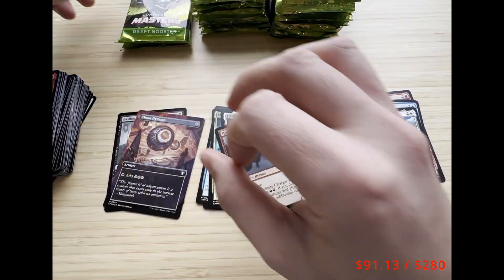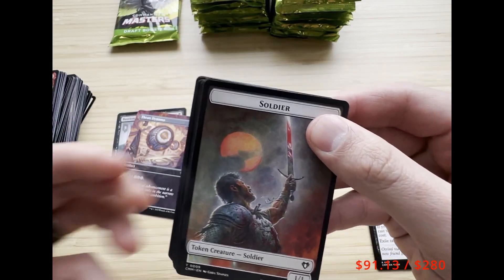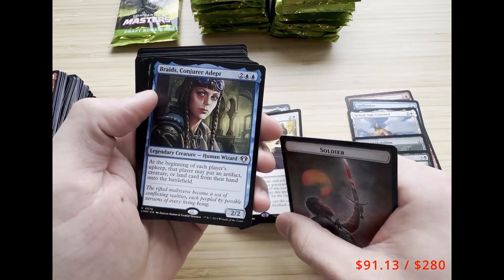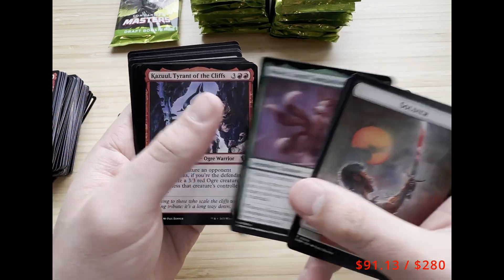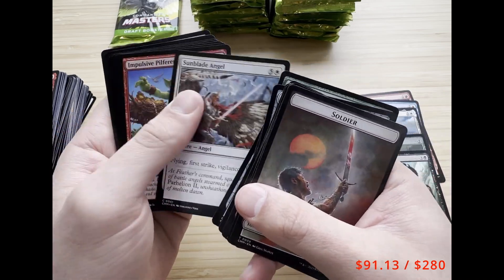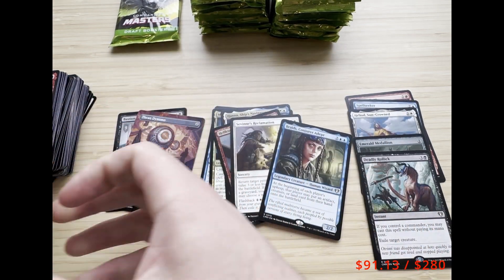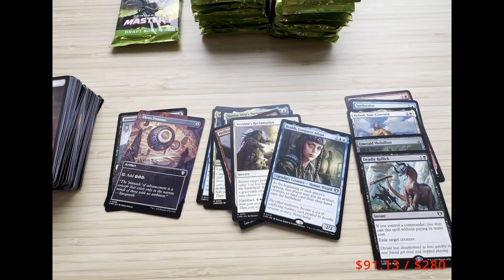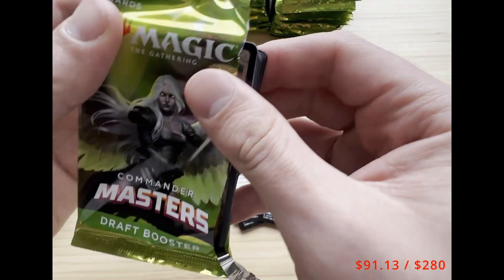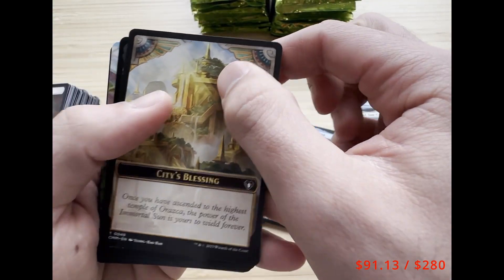We got Savai's Reclamation, Braids, Moa Loyal Soul Tyrant, Arcane Signet, and Loyal Guardian. This is just a great set — if you play any formats, I play mostly Commander with friends. I also play-test a lot of my decks, and there are just so many good cards for Commander decks in here.